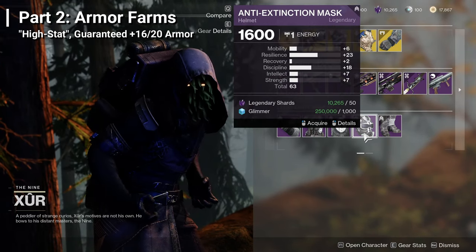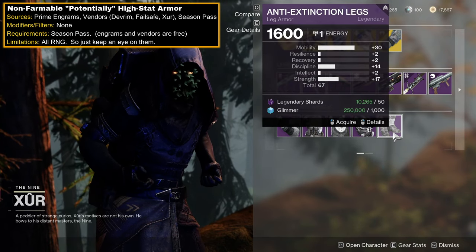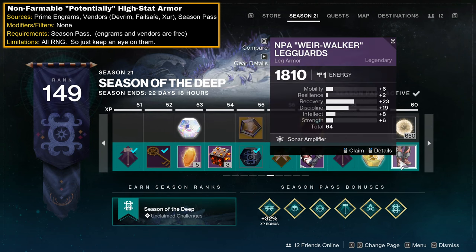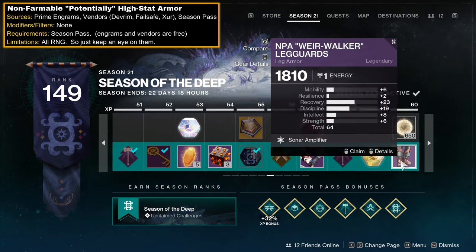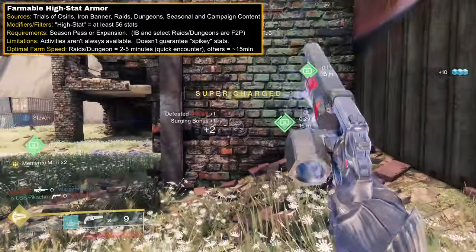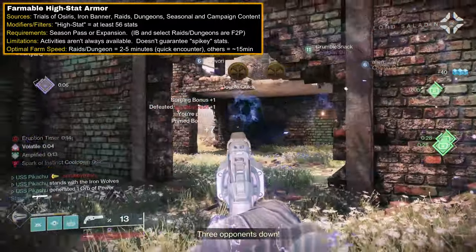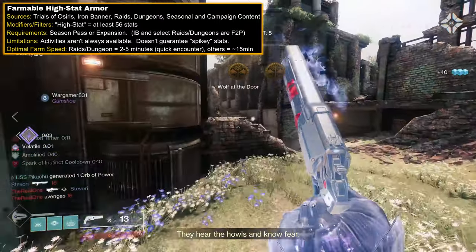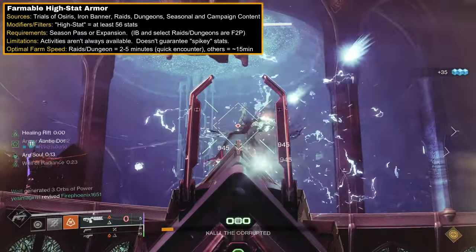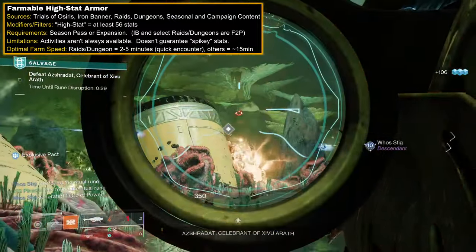Now let's discuss high stat armor sources and the best farms. While not technically farmable, Prime Engrams, Devrim, Failsafe, Xur, and the Season Pass can all have high stat armor. Season Pass armor is great for those newer to the game who might not have hordes of good armor — for other options, just check regularly. For intentionally farmable stuff, let's start with guaranteed high stat armor. This includes Trials of Osiris and Iron Banner, which have limited week and weekend availability but can quickly earn armor through vendor reputation Engrams. Normal Raids and Dungeons have several quick encounters like Kali and Templar, but to farm them they have to be the weekly featured activity, use spoils on their final chest, or be the most recently released dungeon. Seasonal activities like Salvage and Deep Dive, when using keys, award high stat armor, seasonal Engrams, and deep sight weapons, but those keys are random drops.